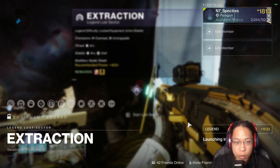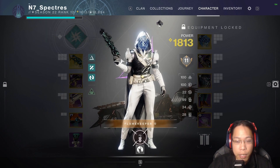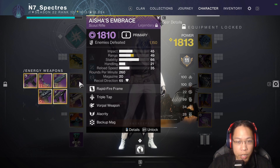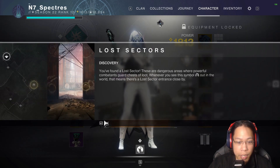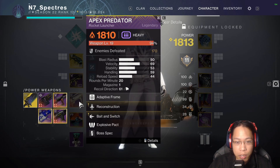As soon as we load in I'll show you what we're rocking. Arc is our main. Class — we're doing Hunter this time. Malfeasance for Overload. Aisha's Embrace for Unstoppable Scout because it has Void as well for Void Shields. Apex Predator for Heavy.